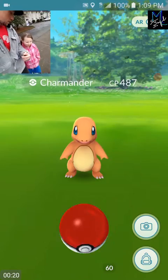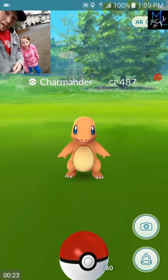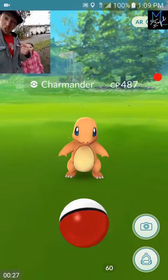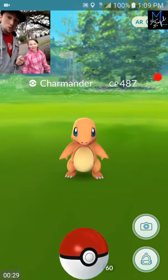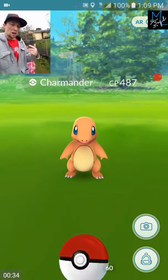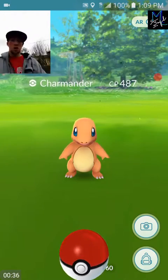I'm here with my princess. She's gonna be hatching my 10K eggs and I'm gonna be trying to guess them. Also, we are gonna get a Togetic today - she's gonna evolve my Togepi into a Togetic. So smash that like button if you're excited for the upcoming evolution and those 10K eggs. Let's get this Charmander!